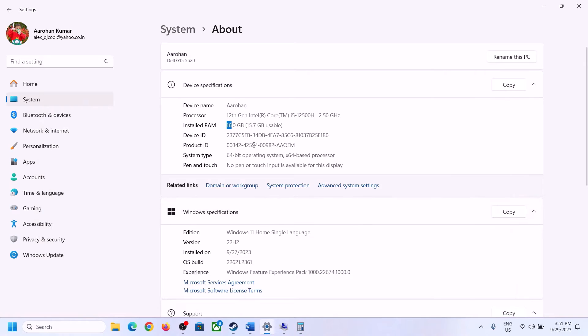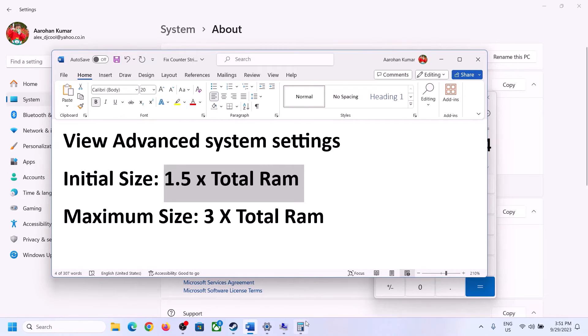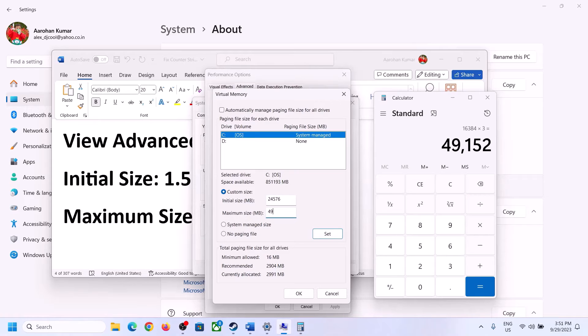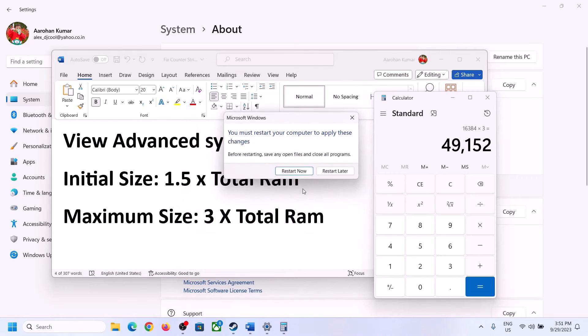With 16 GB of RAM, convert to megabytes: 16 × 1024 = 16,384 MB. For the maximum size, multiply by 3: 16,384 × 3 = 49,152 MB. Enter these values, click Set, then click OK, Apply, and OK. Restart your computer after making these changes.